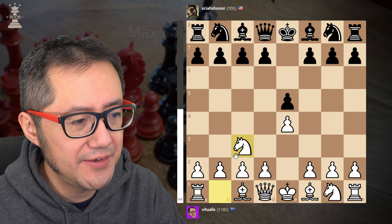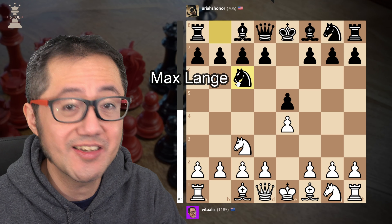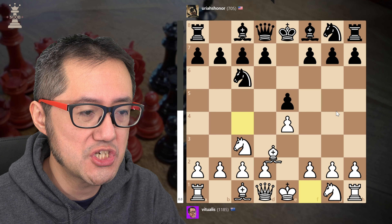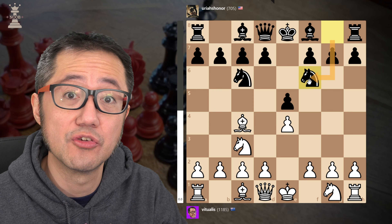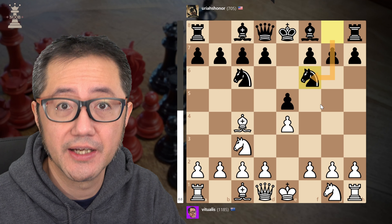e4, e5, Knight c3, Knight c6 — that's the Max Lang Defense. Bishop out to c4, and now my opponent plays the most solid response with the second Knight.